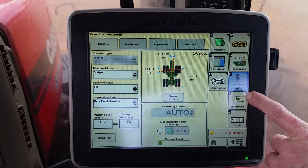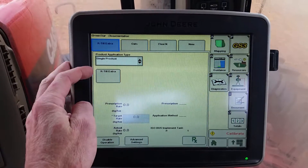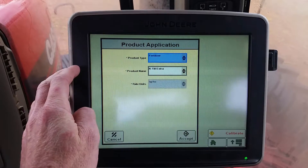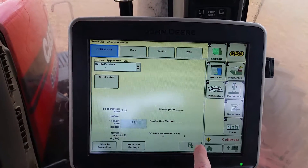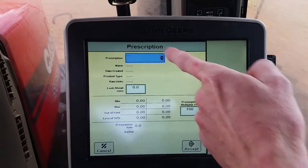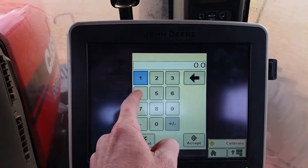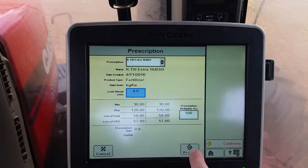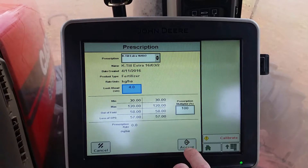Equipment tab should be fine. Documentation — we'll start with our compound and KTIL should be loaded properly, which is in here. Load our RX file — that's our prescription. K2 Extra. Look ahead 4 seconds. And leave our prescription multiplied at 100% unless otherwise instructed to do so.